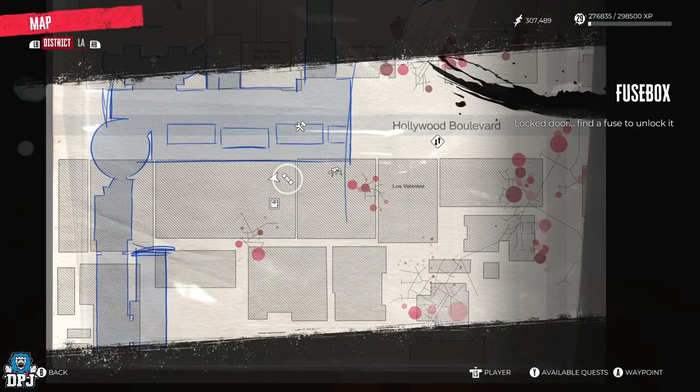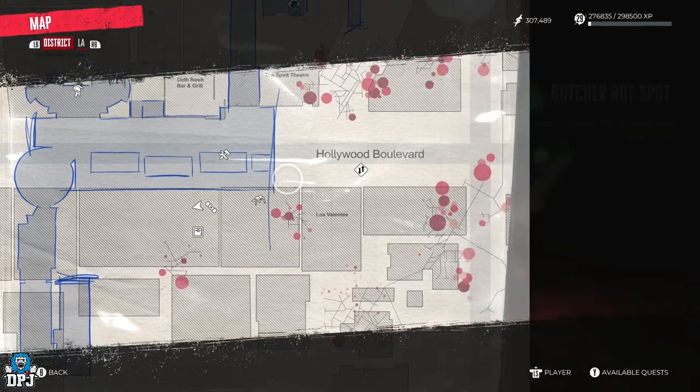So with the keys in hand, go to this point on the map and unlock that safe.